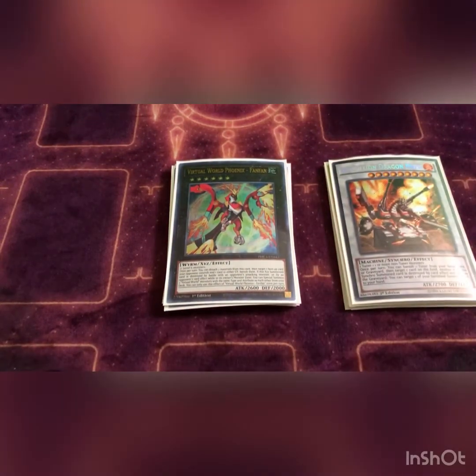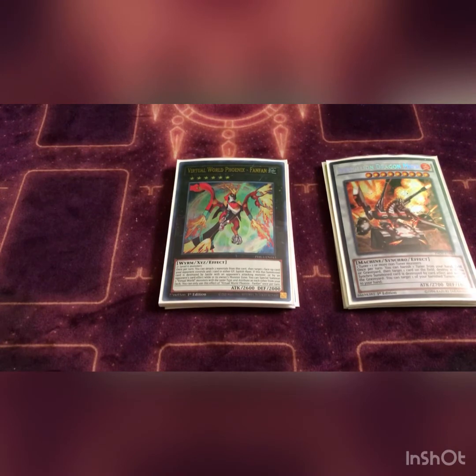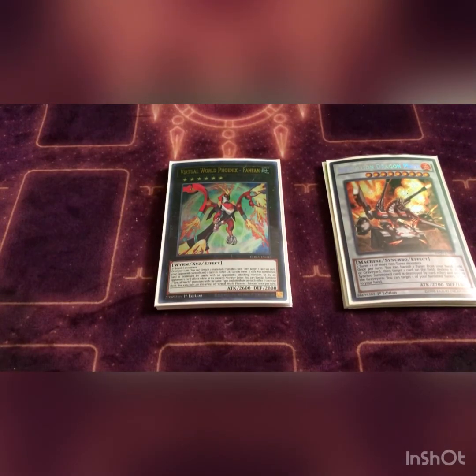Next we play Virtual World Phoenix Fan Fan. Basically you detach two from this card, target one face-up card your opponent controls and one card in either graveyard, and banish them both — so it doesn't destroy, it banishes. That slows them down and stops their plays. If this card is destroyed by battle or card effect by your opponent while in the monster zone, you can special summon two virtual world monsters with the same type and attribute from the deck — which is phenomenal. Say he's the last one they kill and they don't know his effect; effect triggers, you bring two out and you're set up for next turn.